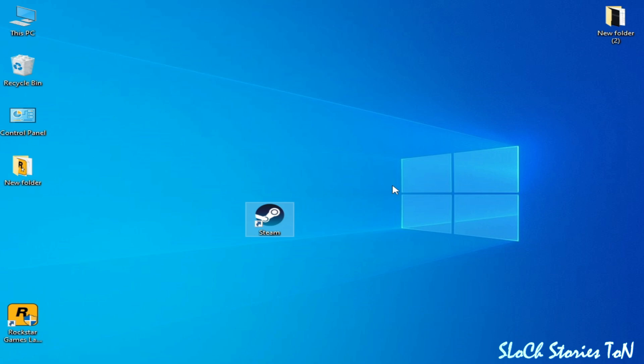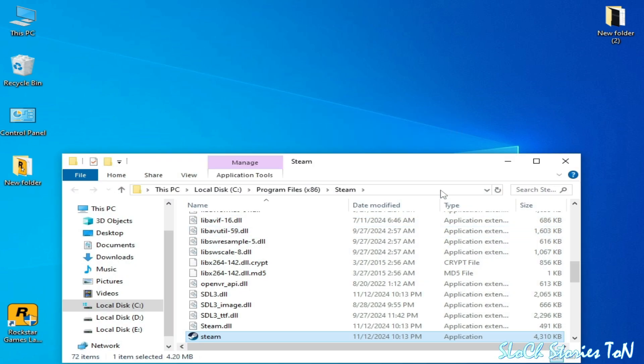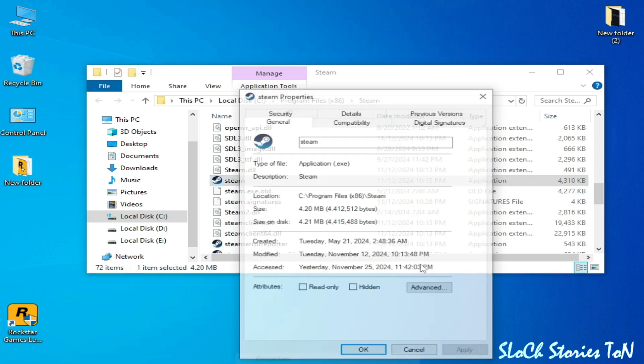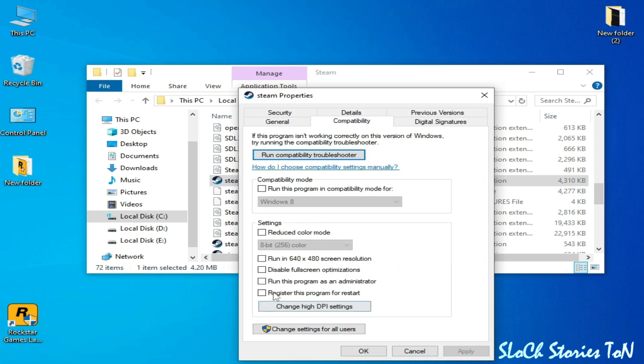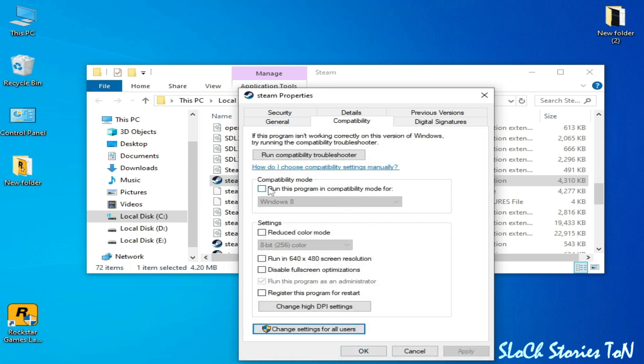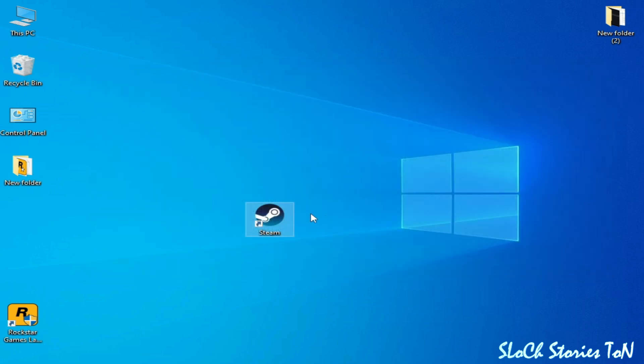Solution number one: close Steam completely, go to Steam.exe, right-click and open file location. Right-click and go to Properties, then Compatibility. Go to Change Settings for All Users, check the required box, apply, then uncheck the other box, check the appropriate box, and click Apply and OK. Make sure the relevant box is unchecked, then click OK and close it.